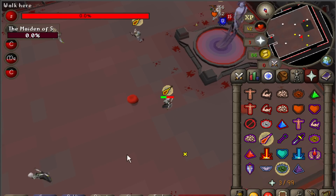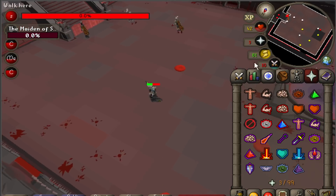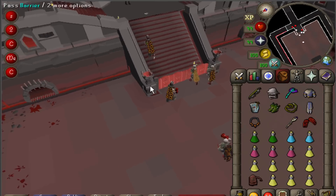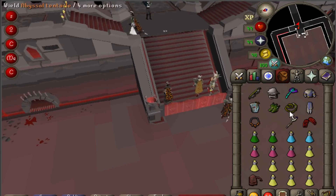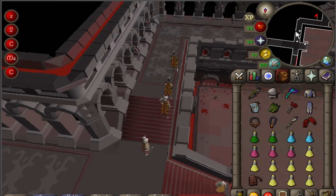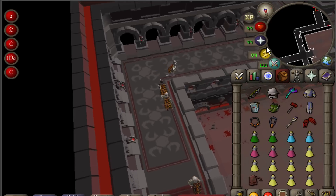So once you've dealt with all these special mechanics and killed all the waves of Nylocas, hopefully your party has all survived and the Maiden will die, allowing you to leave the room. Here you can pick up any supplies you might have dropped to make room for switches, and you'll move on to the next boss, the Pestilent Bloat.